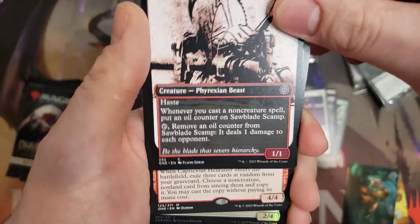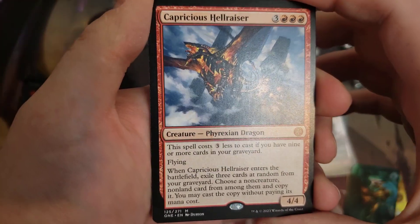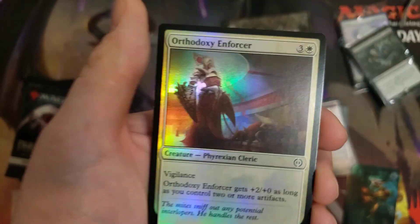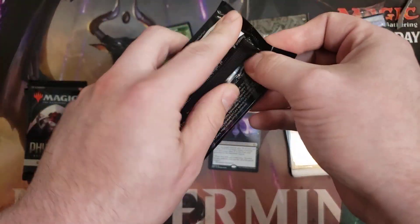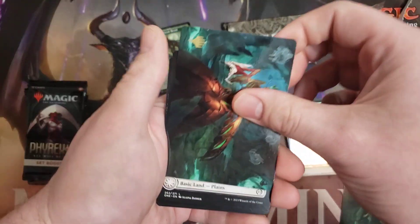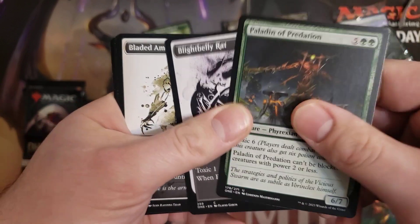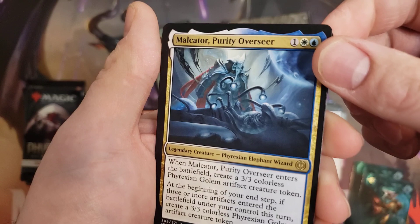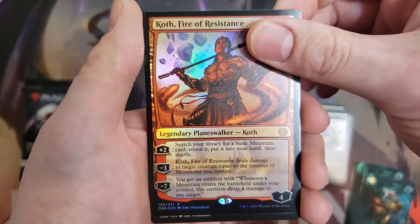On to the next pack. We've got a Mythic — starting off with a Capricious Hellraiser. I've seen this seeing some play in Modern, and it can work in Commander as well. We've got a Foil Common and then our Token. Not doing too bad, starting off with a Mythic on pack 2. On to the next pack — generally speaking, there's been a lot of value in the list slot. I really like Set Boosters. Unless you really want to Draft, I recommend you buy Set Boosters over Draft Boosters. We have Malkator, Purity Overseer.